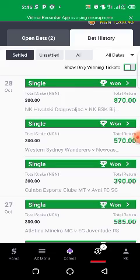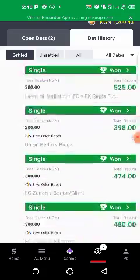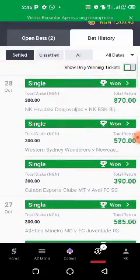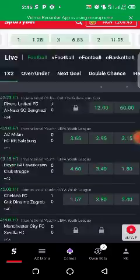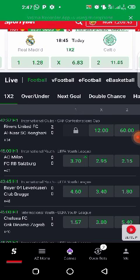My number will be available in the description below. If you need the trick, I will give you the hub I use and tell you how to use it so you can also be cashing out like this. The hub and the video guide will cost three thousand dollars. If you're interested, message me — my number is in the description. Thank you for watching, and if you have any questions, drop them in the comment section.